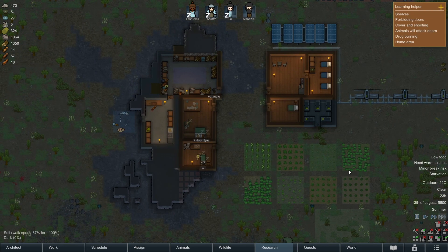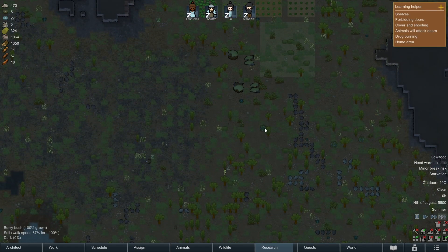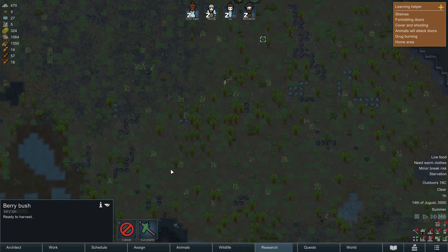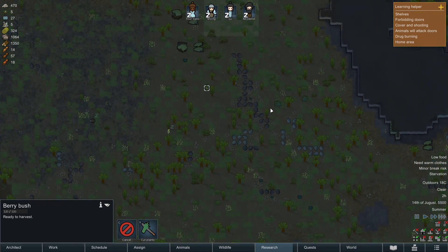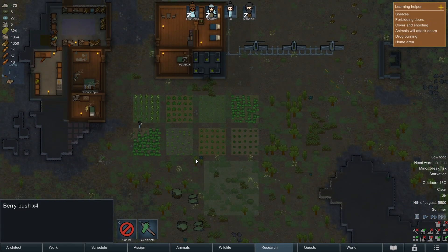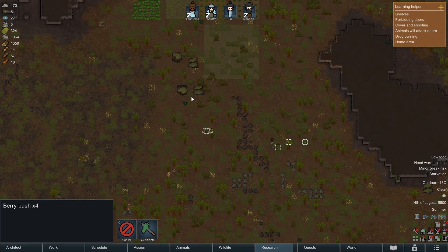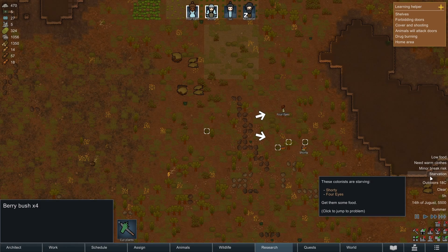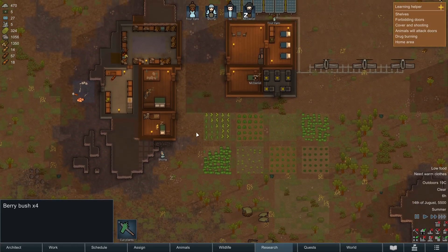How's the food situation? We have none — Louis is starving. I'll get her to harvest some berries, she'll eat those. Please, please, please just eat those — oh she's botched it. Okay, she's eating. Shorty and Four Eyes — okay, no longer starving, which is a good thing.